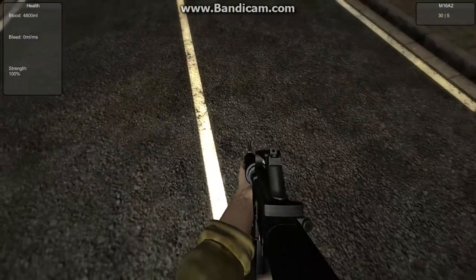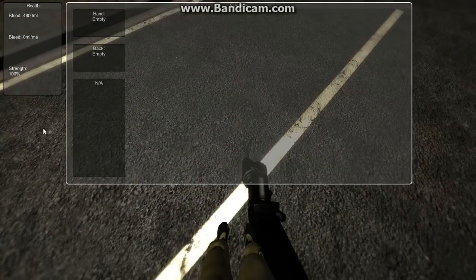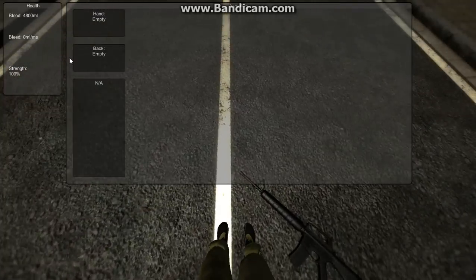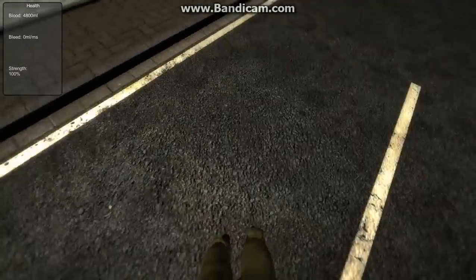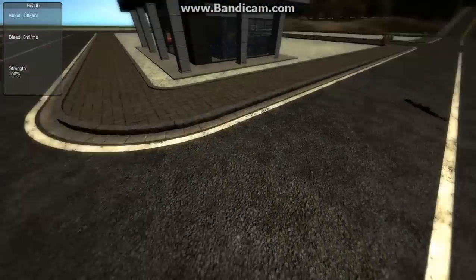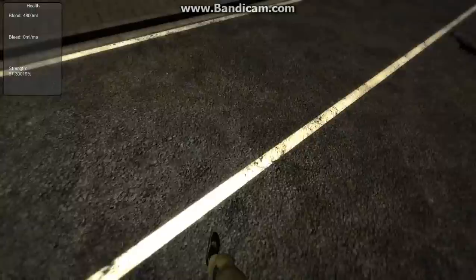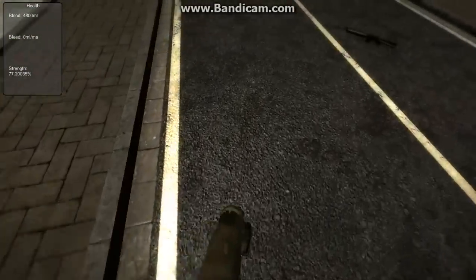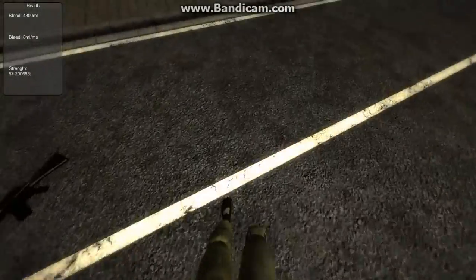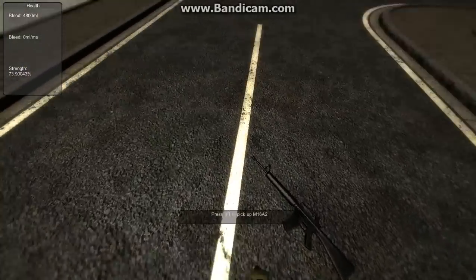The first thing you'll notice is that we have FPS legs, which you can't see very well until I drop my gun. These FPS legs are modeled by Dan Woods, so thanks to him for that. Sadly, these are also placeholders and will be replaced later because the animations are quite unrealistic.